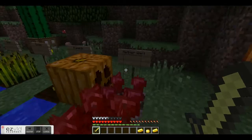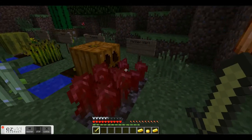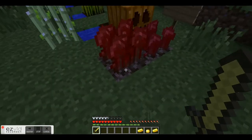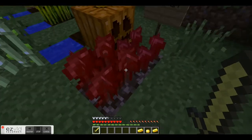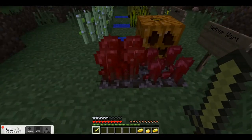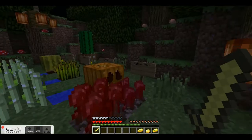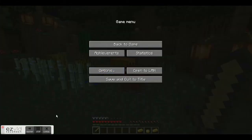Now our final crop: nether warts. These were originally only supposed to be planted in the nether, but update 1.3 actually allowed them to be planted in the overworld. As you can see, there's soul sand — no water needed. They grow on soul sand, starting out smaller and growing to full size. You can harvest them for nether warts, which are used in potions. And I guess that's all for this episode — hope you enjoyed!